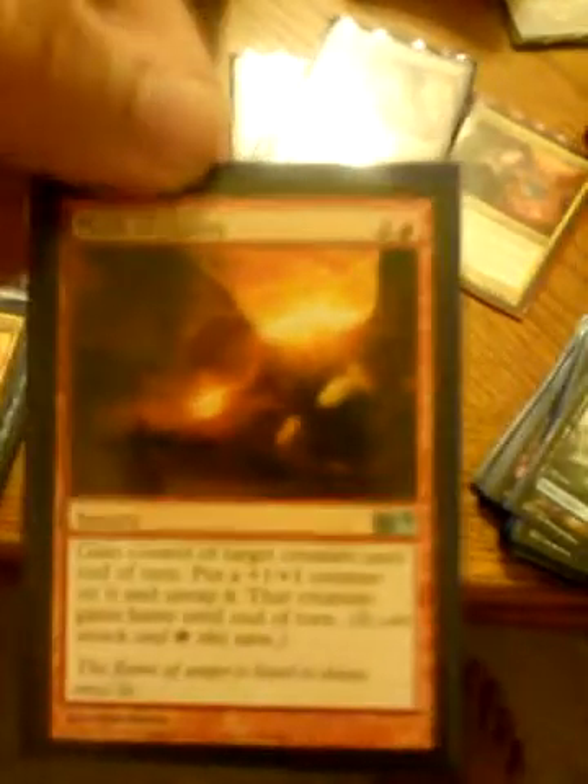Now onto my spells. I've got a counterspell in Dissolve — counter, scry 1, really good. Telling Time — so I can anticipate, only slightly better. Aetherize — get rid of tokens. Rakdos Charm — it's in Spanish: destroy an artifact, each creature deals 1 damage to its controller, or exile graveyard, very useful. Mizzium Mutiny — gain control, put a +1/+1 counter, that's where I want to be. Part the Waterveil — take an extra turn.